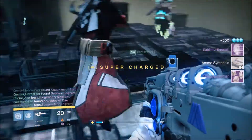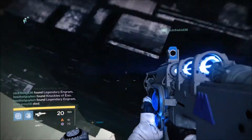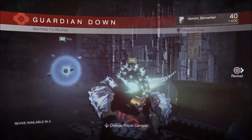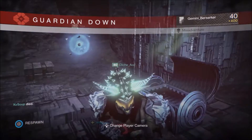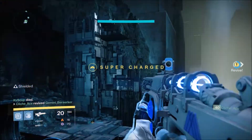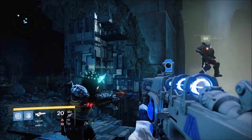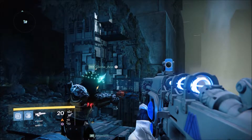We just opened up the first chest which gave us some ammo synthesis, a few legendary engrams, and bones of Eao. That jump was actually going to lead us to a secret chest which you can follow the path for — I eventually chose not to take that path so you can see the regular way of getting down, so you don't always have to take it if you don't feel like it.